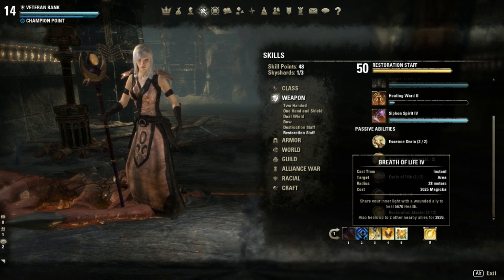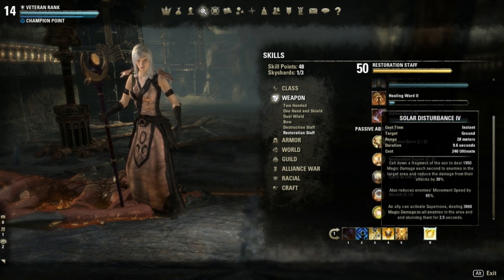Another skill I use is Breath of Life: share your inner light with a wounded ally to restore health, and also heal up to two nearby allies for half of that amount. The ultimate I'm using is Solar Disturbance: summon a fragment of the sun to deal magical damage each second to enemies in the target area, reduce their attack damage by 30%, and reduce enemy movement speed by 65%. An ally can also activate Supernova to deal magic damage and stun enemies for 2.5 seconds. I use this skill mainly for PvP because when you cast it, enemies can't run away due to the movement speed reduction.